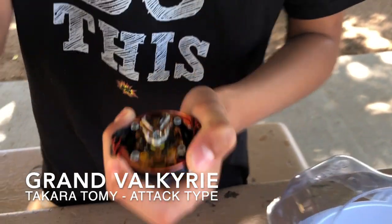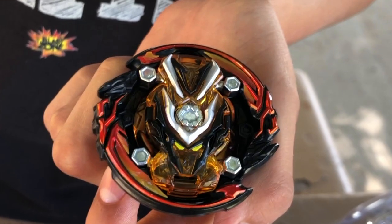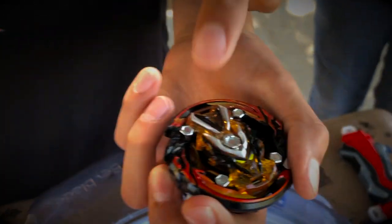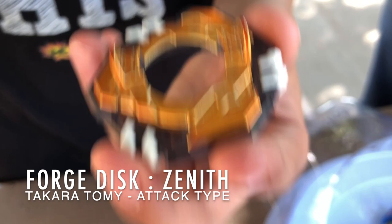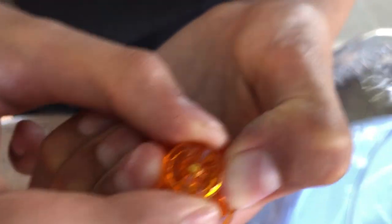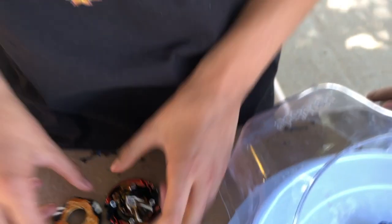Here is Grand Valkyrie. The chip is Valkyrie, the energy layer is Grand, and the metal is tan. I don't like the color — it looks like a pumpkin. If it were blue I'd say it's good. Halloween theme! Here is the forged disc — Zenith. This is the best forged disc ever, it looks so cool. This tip is a combination of two tips: the metal holding the spin, plus a spin top. That's what makes it an attack bay. Let's see if this is the best Valkyrie ever.